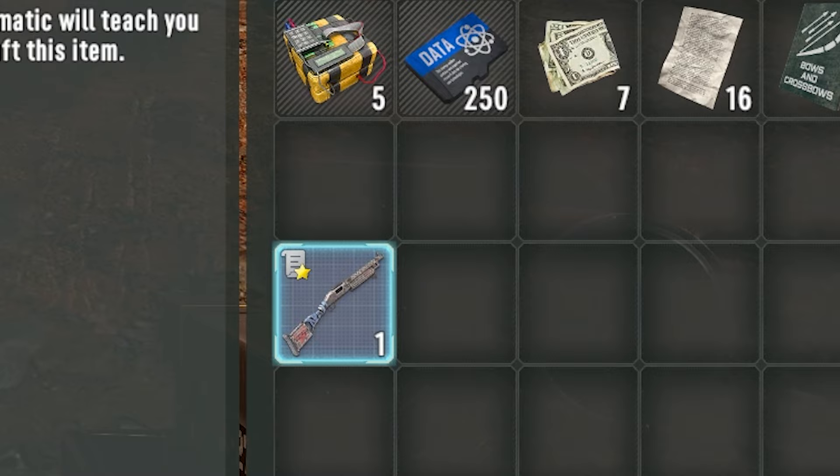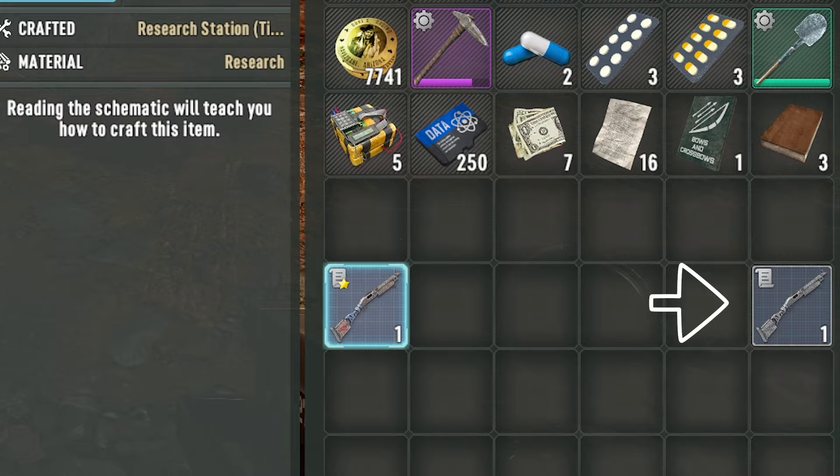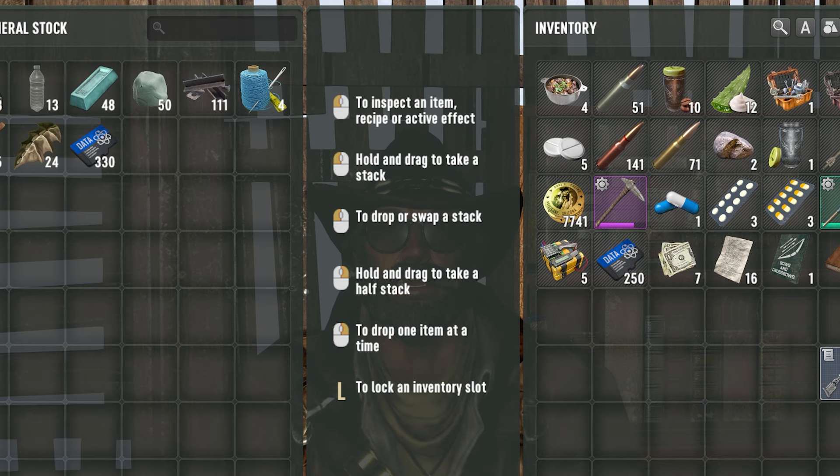A yellow star on a recipe or schematic means that you have not read or learned that schematic yet. No yellow star — you can freely scrap it. And finally, you can also buy research notes from traders.